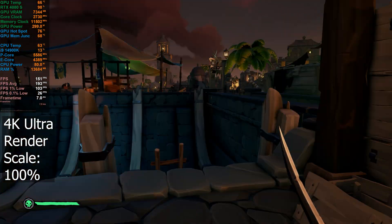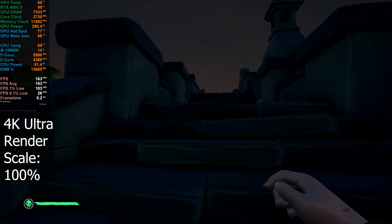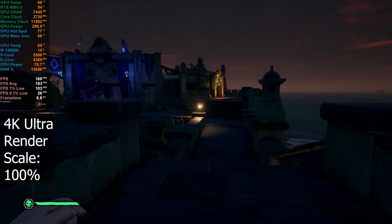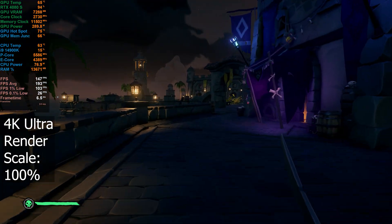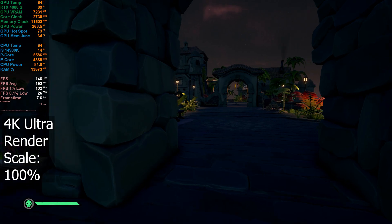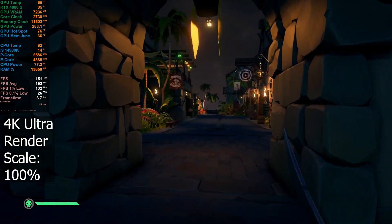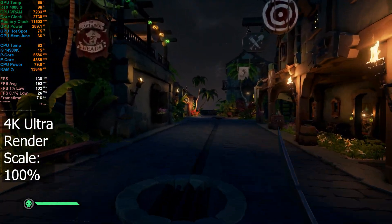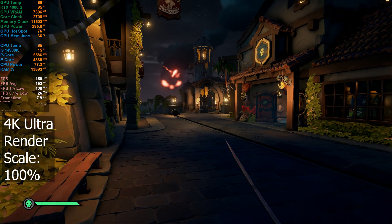Here I am at the port. Definitely seeing GPU usage fluctuate quite a lot — 99% at the moment, but seeing it drop down into the 80s quite a bit. FPS-wise it's come down quite a lot: 200 FPS on the water, coming down to about 130-140 here at the port. That's quite a big difference.